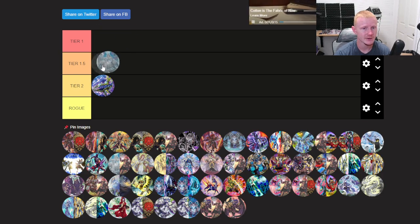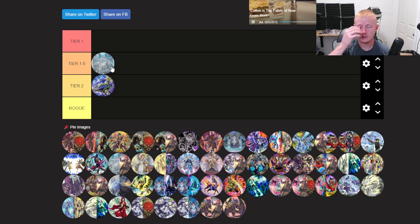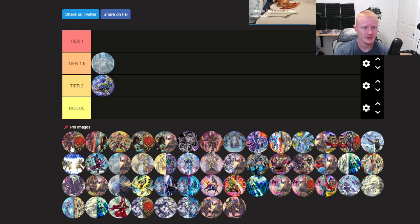Labyrinth — this deck gets infinitely better in this format because Trap decks are very versatile in what they can do. They can adapt to any meta, and that's what I like about it.